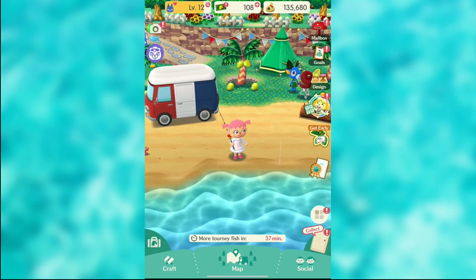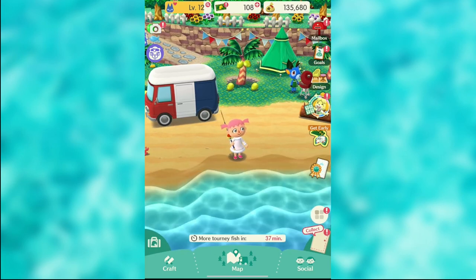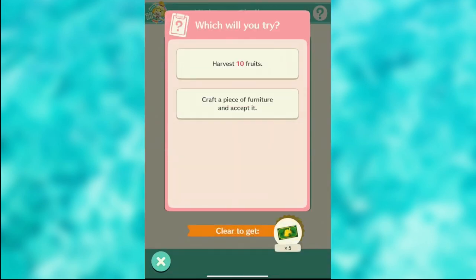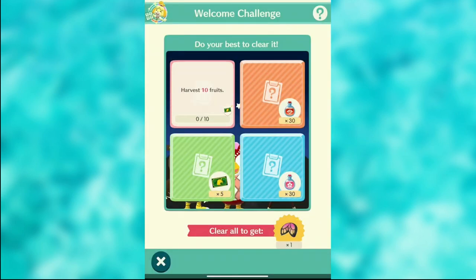One other thing I want to show you: I clicked on Isabelle and this is a new challenge that I think goes for another week or so. It gives you options — I want the five Leaf Tickets, so I can either craft a piece of furniture or harvest 10 fruits. I'm going to harvest 10 fruits because that's easy. You just go through these challenges, and when you clear them all, at the very bottom there's a fortune cookie you can eat to get the prize inside.